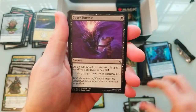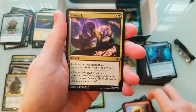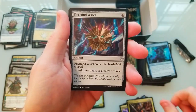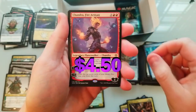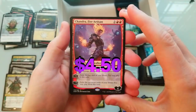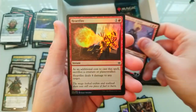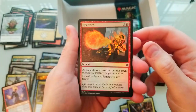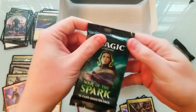Invasion Worm, Statue, Giant Growth, Despark, Pledge of Unity — here we go, you guys ready? Chandra! I will take it. I know she's up in price a little bit too, she's not going for anything insane, but I will take it. And a nice Heartfire foil! Oh man, guys, we are on our last pack.